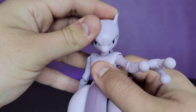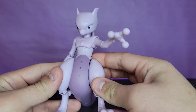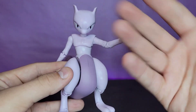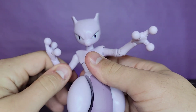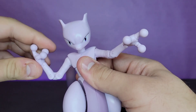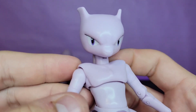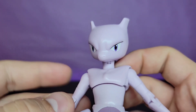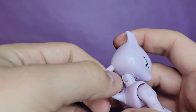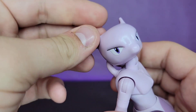I've really been enjoying this figure compared to the last one I reviewed — the battle pack one that came with Mew. I don't really care for that one anymore because this is so much better. Looking at this head sculpt, I love it. He looks super cool and badass, very clean paint on the eyes. He's got his head tube which does come out of his head.